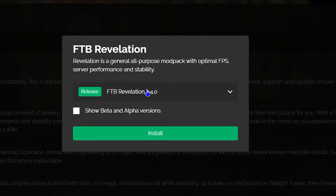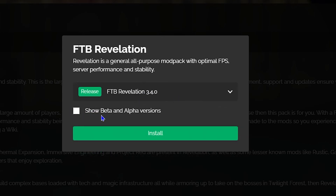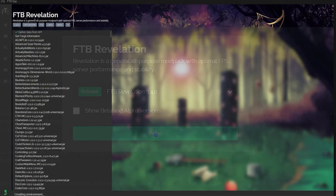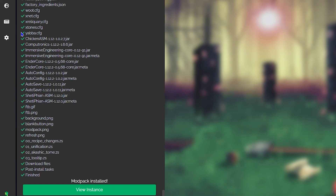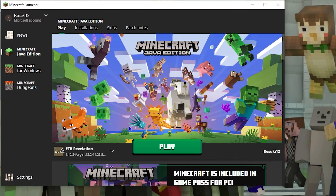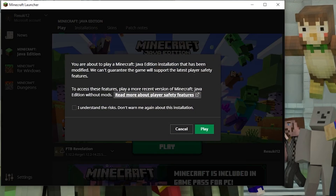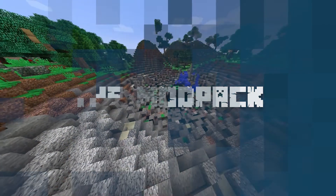Once you're ready, go ahead and click the green install button. This pop-up will appear letting you know which version you may want to install — we're going to stay with the latest version and click the green install button again. The install process will begin, and once it's done, in the bottom left you'll see 'modpack installed — view instance.' Select that and you'll be taken to the instance of the modpack. Click play, and in the bottom left of your Minecraft launcher you'll see where it says FTB Revelation — then just click play and you'll be good to go.